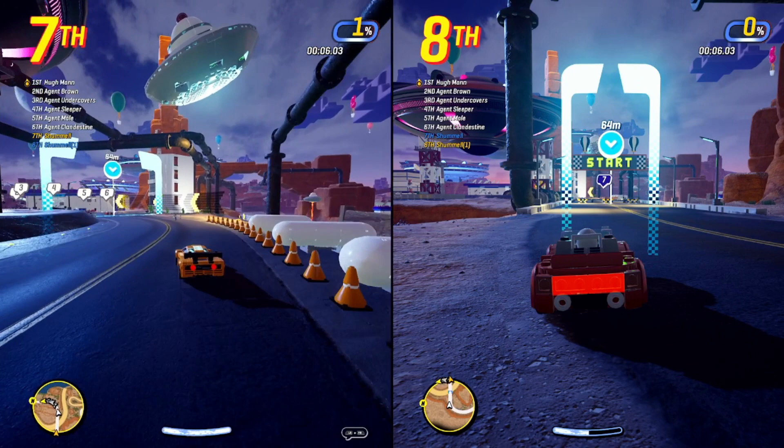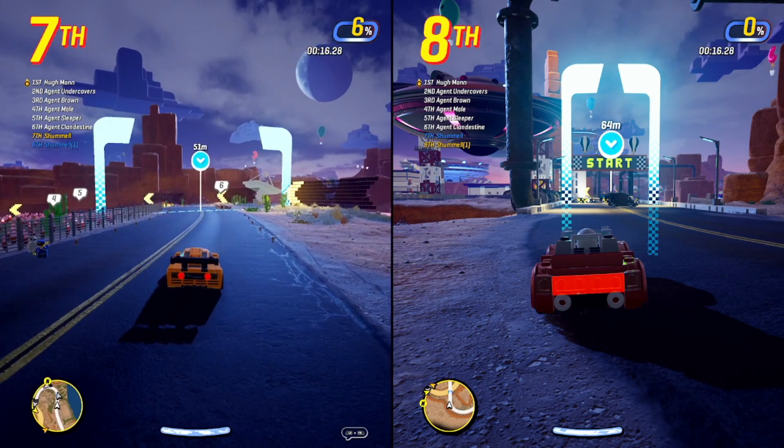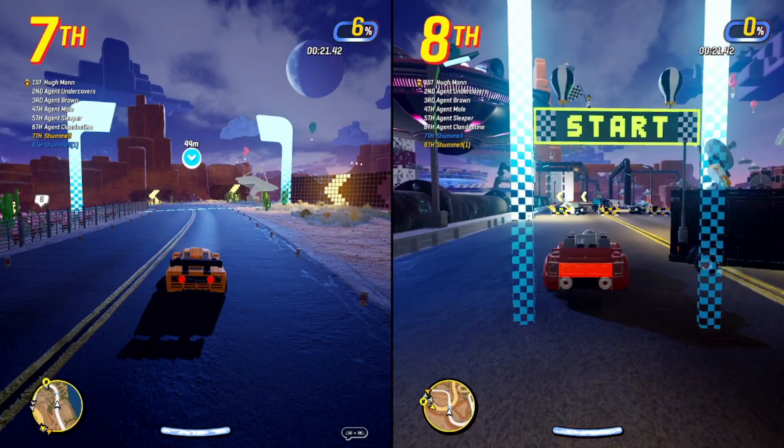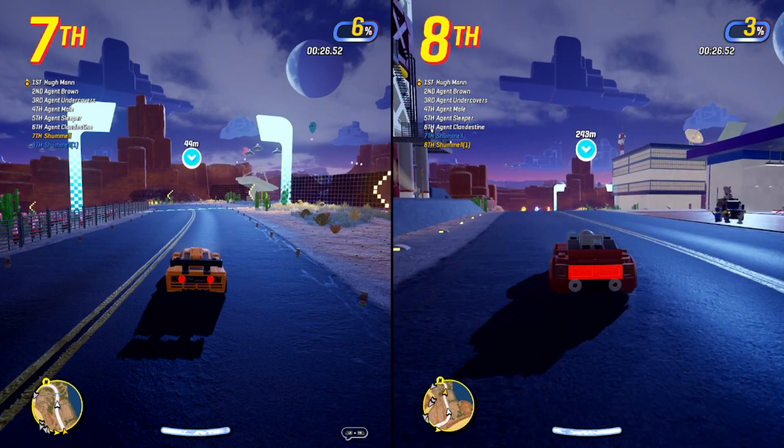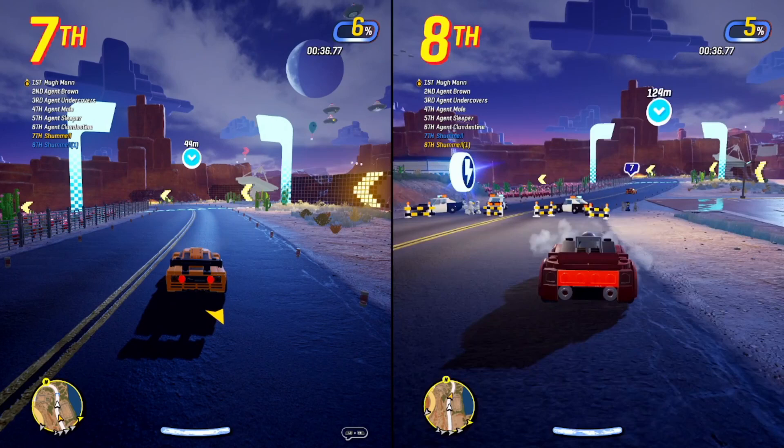On the account that is getting the achievement, go ahead a little bit in the race and shortly after the first turn there will be a missile power-up that you can grab. The first person should drive past it and go a little bit ahead so you have enough time to react. Then with the second account, drive up and grab the missile. These power-ups will respawn every couple seconds, so launch the missile at the account trying to get the achievement and then jump over it as it's coming in.